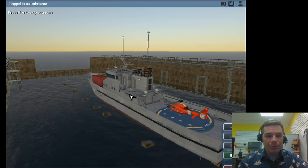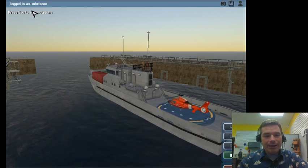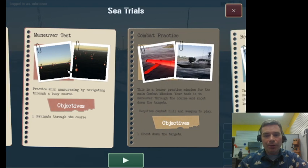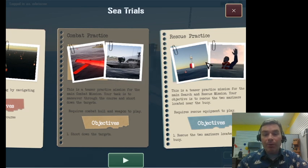Let's take this boat out for a quick overview. I'm going to skip the stability test. You can see the four practices we have - our ship is set up for search and rescue: a speed test, a maneuverability test. We cannot do combat practice because that requires a different hull type and different mission components.